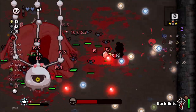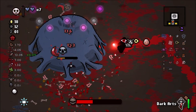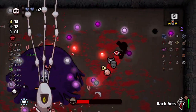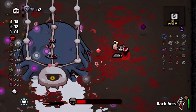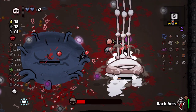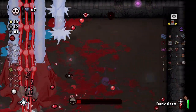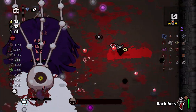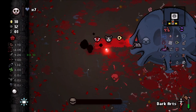Damage upgrades aren't necessarily that important for Tainted Judas — they help a lot for when you don't have Dark Arts activated. These flies need to go away. I thought I was gonna get hit there. This Hush fight is going to take a little longer — it's not your average Hush fight. We're definitely getting hit here — good chance we're gonna die. Come on Triacnid, put extra damage in there. There we go — we beat Hush!